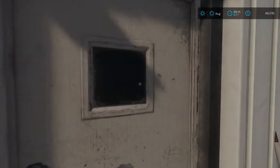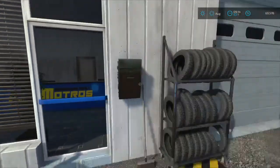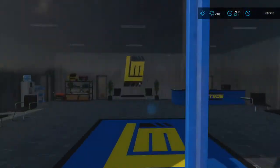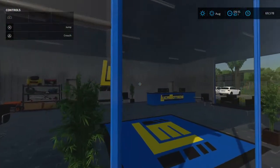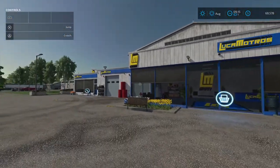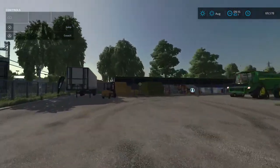Lots of decoration - can we get in these buildings? We might be able to get in the store area. Can't open that door. Can we go into this store? Open the shop menu - okay yes, just can't go inside, but that's okay. Some nice decorations right there - I didn't see any wooden toys yet. Oh, there's our telehandler.